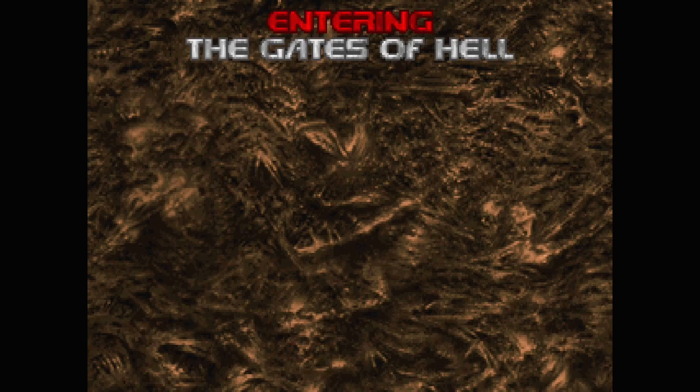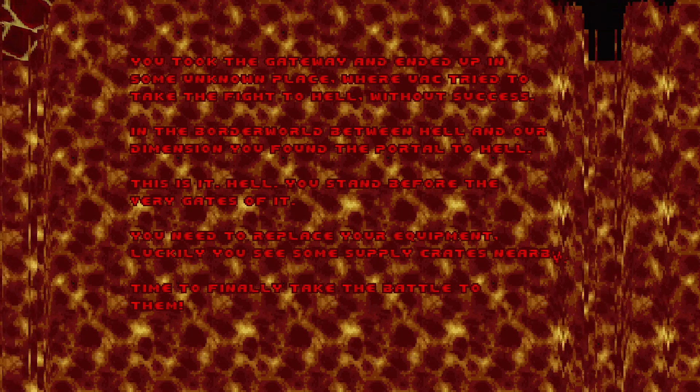Okay, so entering the gates of hell. You took the gateway and ended up in some unknown place where the UAC tried to take the fight to hell without success. In the border road between hell and our dimension, you found the portal to hell. This is it — hell. You stand before the very gates of it. You need your police recruitment. Luckily you see some supply crates nearby. Time to finally take the battle to them. And yeah, that's how we enter Hellbound's fourth and last episode.